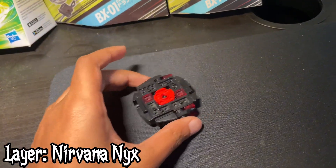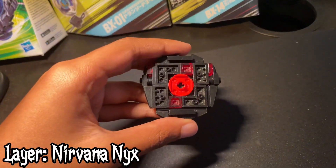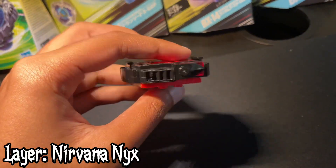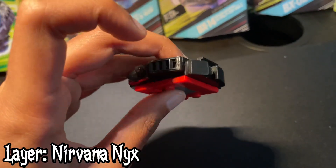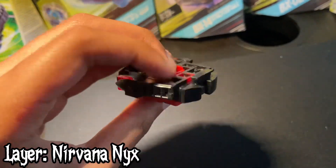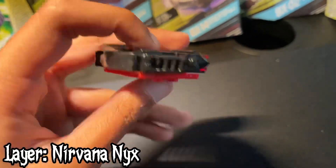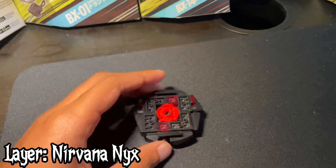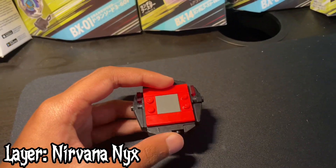Nyx has two blades that go straight, so it's like Prime Apocalypse, but even better. It's kind of really unbalanced because this blade is on the top while this blade is on the bottom, so it makes it really unbalanced. And then we have these two tabs for better defense. This lair has four teeth.